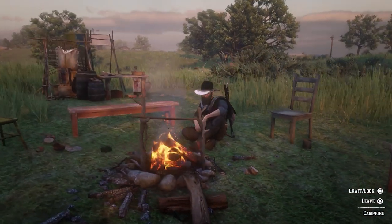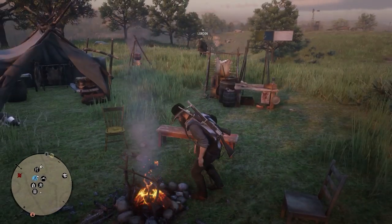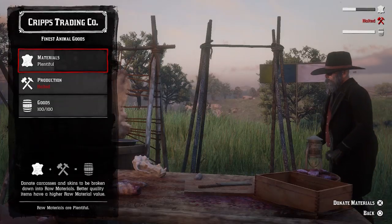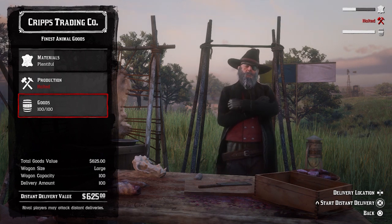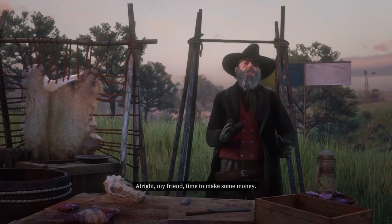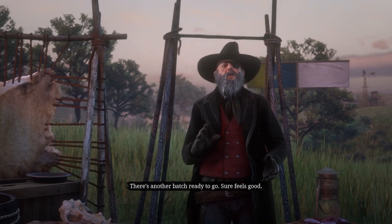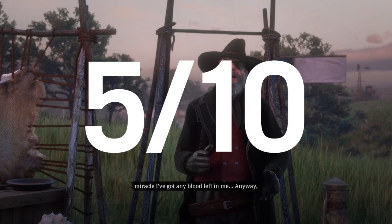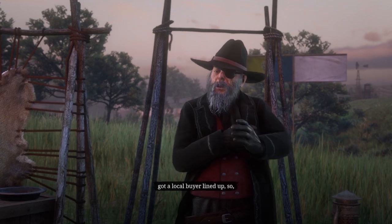Rockstar did highlight the relationship between the Moonshiner and the Trader, even requiring you to be a level 5 Trader to unlock the Moonshiner, and they also included Cripps as your co-founder of the business in the Moonshiner story. However, this doesn't distract from the fact that the core of the role is to set the maker off on a task, provide the materials, wait a bit, then come back to deliver the finished product. Despite the extra padding of the story missions and the property, the originality for this role is a flat 5 out of 10.